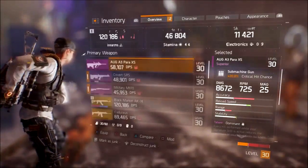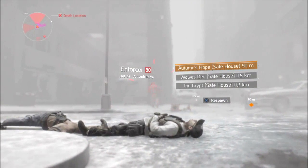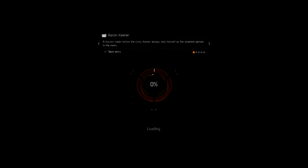As soon as you leave you have to be quick, so sprint out of the safe house, go right then left and the enemies should appear near the crossroads right in front of you.